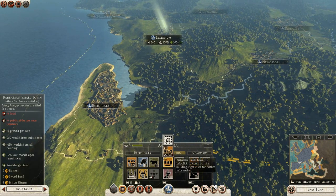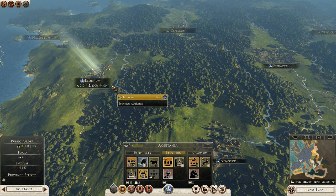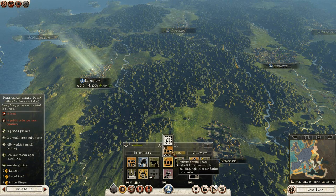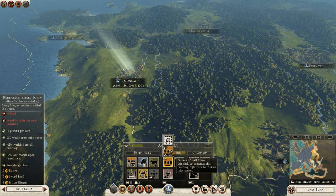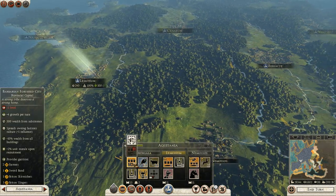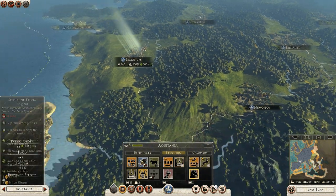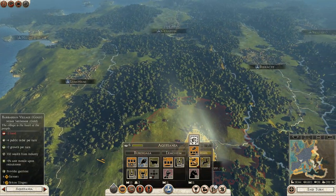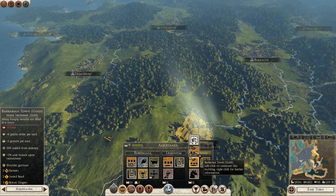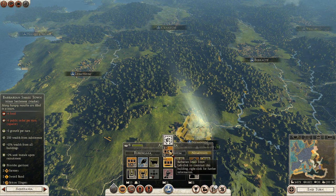I might spend it by increasing some of these settlements that I know I can get away with. For instance, Equitania has plus 10 and plus 10 public order per turn. I can upgrade both of these settlements to barbarian small towns - they will cause minus 4 public order per turn, so I can get away with making both of these. I think I might go ahead and get a barbarian town for gold. That doesn't cause any squalor so I may as well get that, even though it costs around 4,000 gold. And then a barbarian small town here.